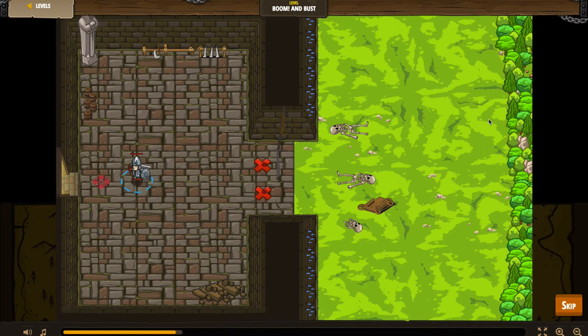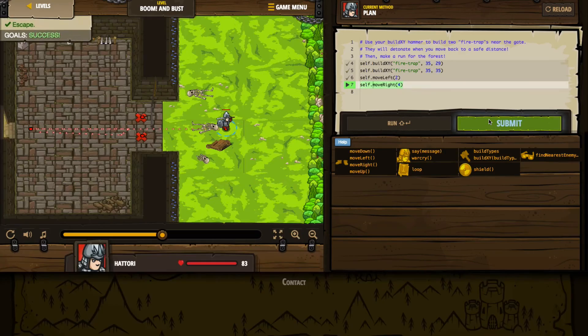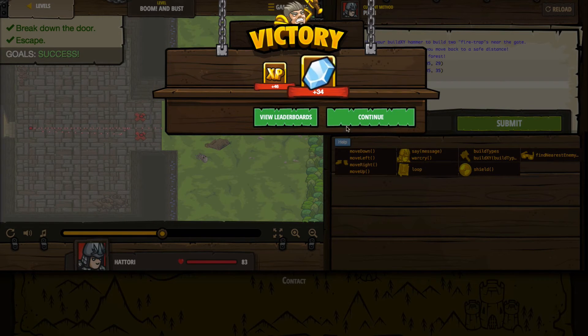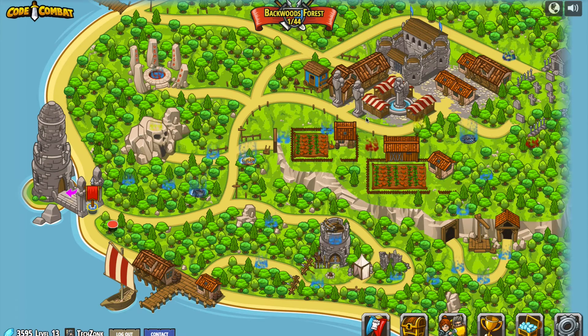It looks like it's going to replay it for us in full screen — that must be to make it ultra dramatic for us. We have escaped, we're in good shape. We got our experience points, we got our gems, and we're now able to continue. We should be officially done with Kithgard — and we are indeed, we're now in the Backwoods Forest.